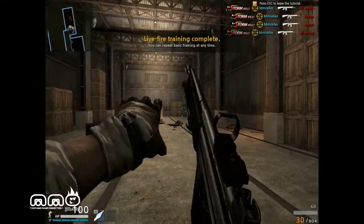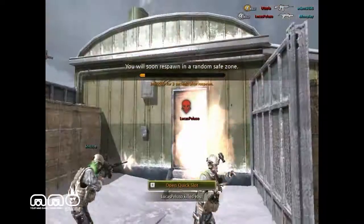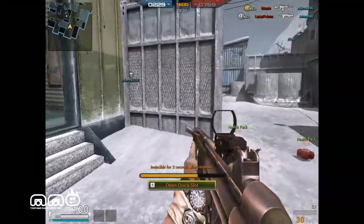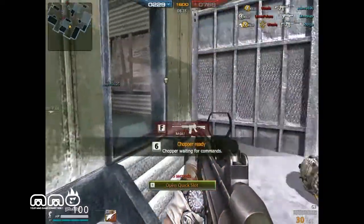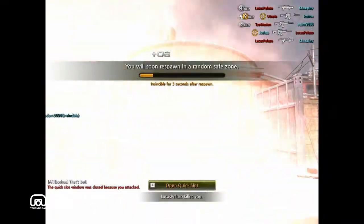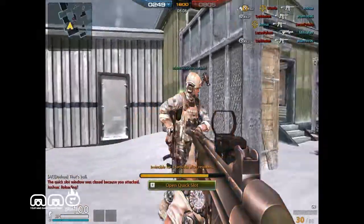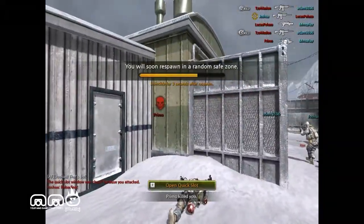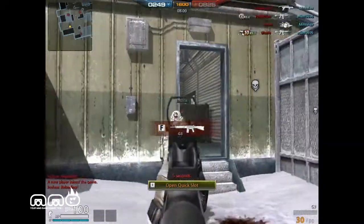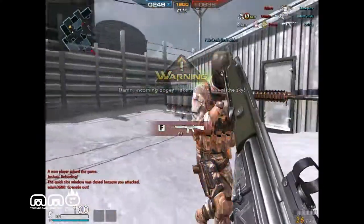Now let's get into an actual deathmatch. I loaded into a random team deathmatch — I'm on the blue team. By the way, this game does have some language, so if you don't want kids to hear F-bombs you might want to skip this one, because every time you die you hear that. I'm gonna die a lot so I apologize. There's a grenade. We're just pinned back to our base — we spawn, come out, and boom. The score is 800 to 250. I could have told from the start this was not going to go well.